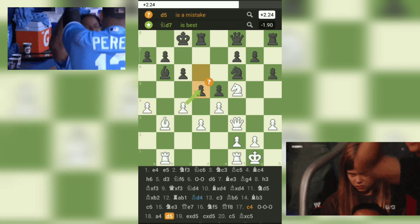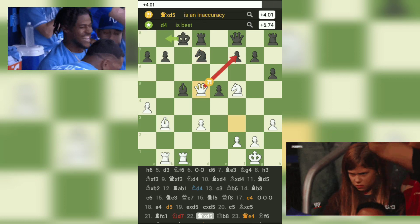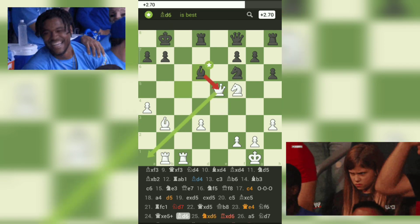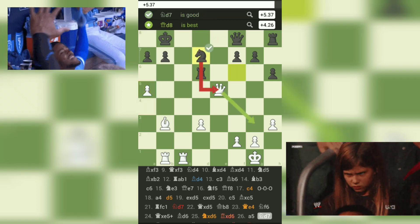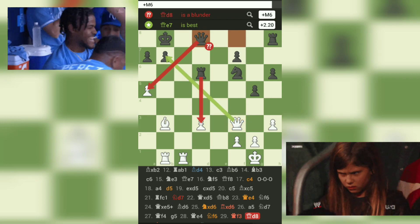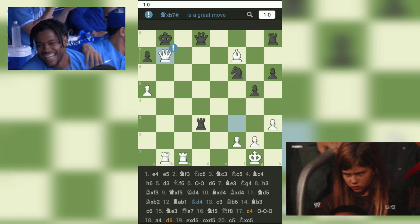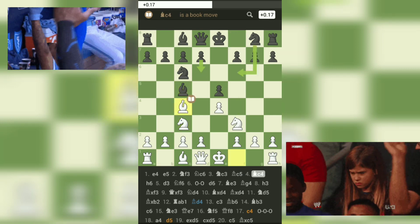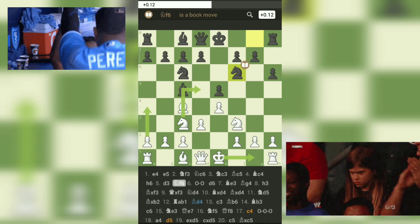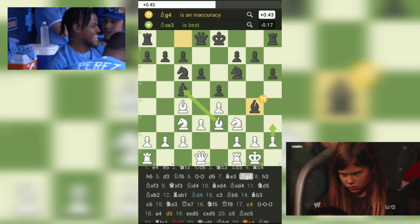Lessons from the game. Lesson 1: Respect opening principles. In the early moves, Black deviated from opening principles with moves like 3. Bc5 and 7. Bg4. It's crucial to prioritize development, control of the center, and harmonious piece coordination in the opening phase. Lesson 2: Evaluate captures and threats. Moves like 4. Bc4 and 13. c3 were inaccuracies that missed tactical opportunities such as capturing on e5 and f6 respectively. Always evaluate potential captures and threats to exploit weaknesses in your opponent's position. Lesson 3: Be mindful of piece activity. Black's decision to exchange the light-squared bishop for a knight with BxF3 allowed White to develop their knight to a strong central outpost on d5. Avoid exchanging active pieces for passive ones without a clear strategic justification.